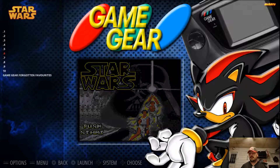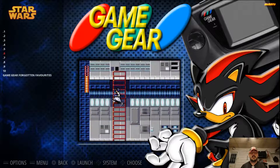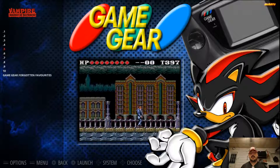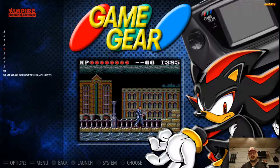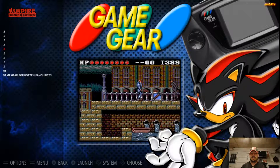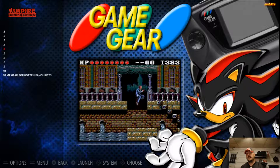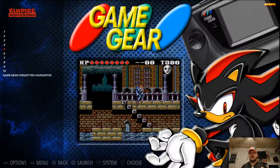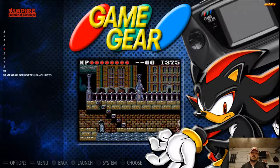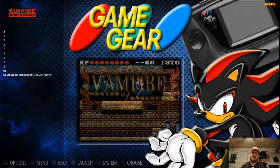Coming into my top 5, it got really difficult for me to pick which one was going to be 5, 4, 3, 2, or 1. Without further ado, this is Vampire Master of Darkness. It's basically similar to Castlevania — it's got its own little rhythm and look, but it's very similar to the Castlevania style. Really fun game. If you're a Castlevania fan, this is definitely something to try out. If you've burned through all the Castlevanias over the years, check this out. That's Vampire Master of Darkness coming in at number 5.